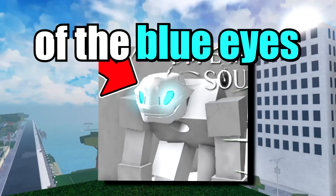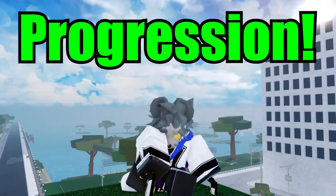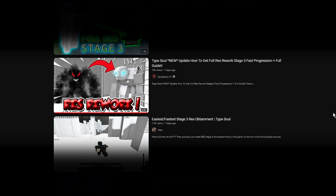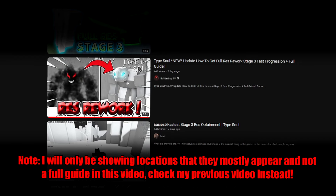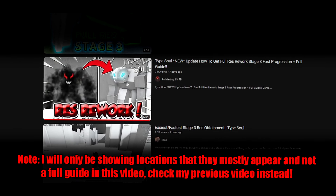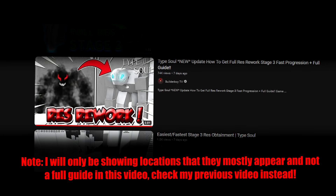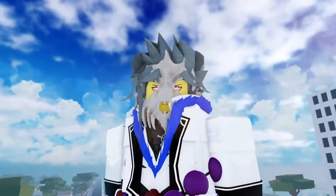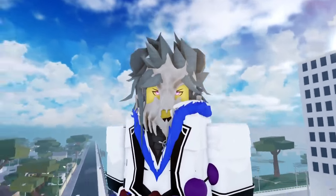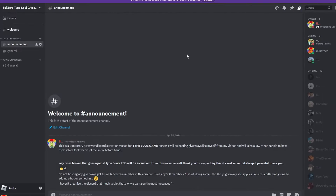Here is every location of the blue eyes hollow, also known as Stage 3 new wrist rework progression in Type Soul. This was an update pushed a week ago, and yes I made a video about this already, but I realized that these hollows actually have different types of spawn locations — it's not fully RNG. There are certain locations where you can find these hollows. I spent some hours doing proper research on every single location.